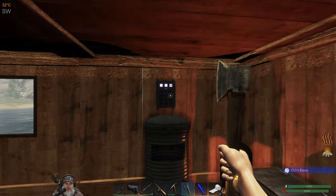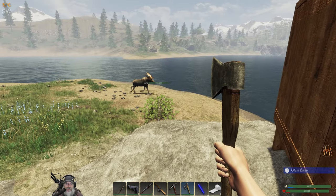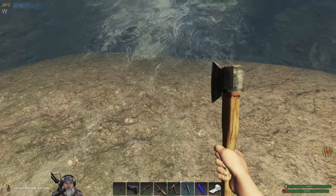Welcome back everybody to Subsistence. I'm an old guy gaming and we are now able to make ourselves a lockpick - look at that, it's a beautiful thing. We also have a guest right outside the house, Mr. Moose. Hello there Bullwinkle, what is up dude? We're not gonna mess with him.